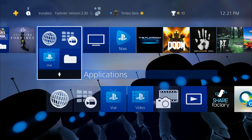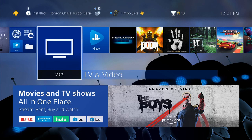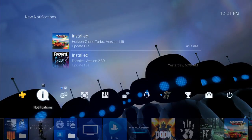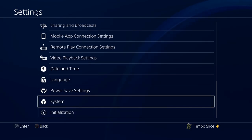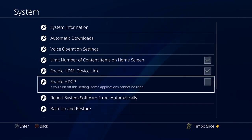The reason that we're getting this error on the PlayStation 4 is because the HDCP protection is currently on. We're going to want to go ahead and turn that off on our PlayStation 4. So let's go up to the top bar here on our home menu and scroll all the way to the right to Settings, then scroll all the way to the bottom to System. Select System, and then you will see an option to enable HDCP. Go ahead and uncheck mark this option right here.